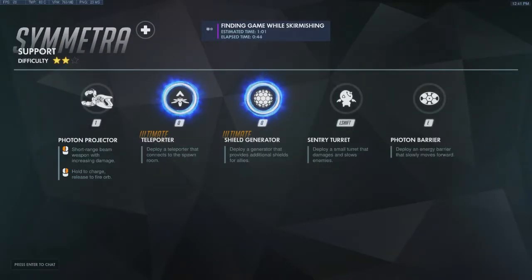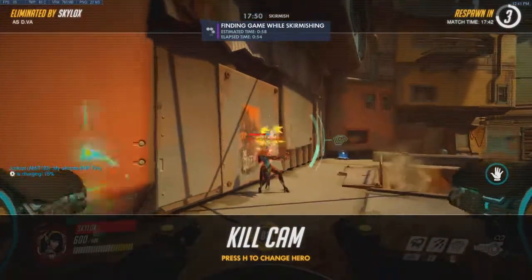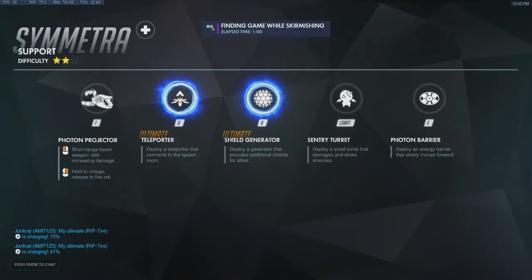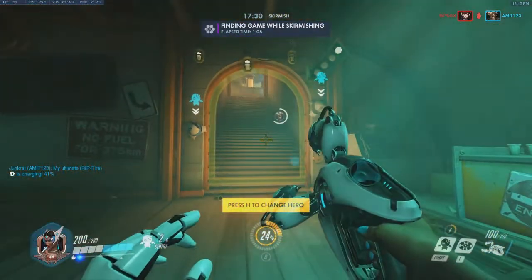Next up we've got a shield generator - just deploy a generator that provides additional shields. I'll have to have a look at that. Whatever that does - where I just got killed there, of course. Sentry turret is shift, so we can place sentry turrets like this. You might have seen our ability to place those before.